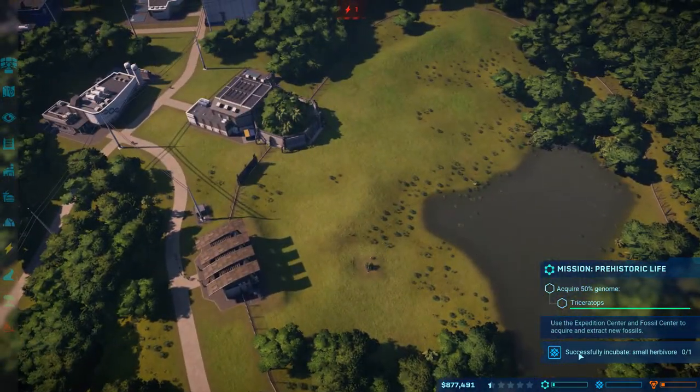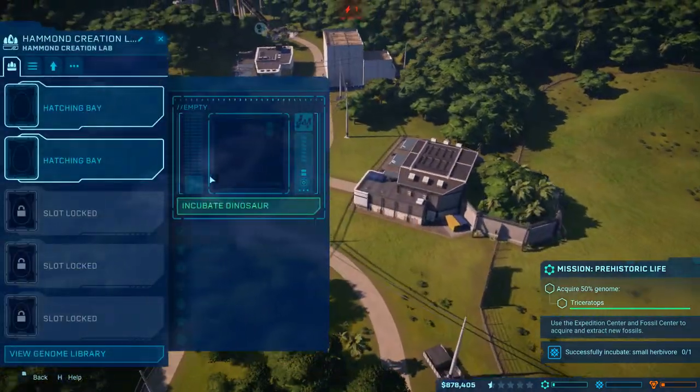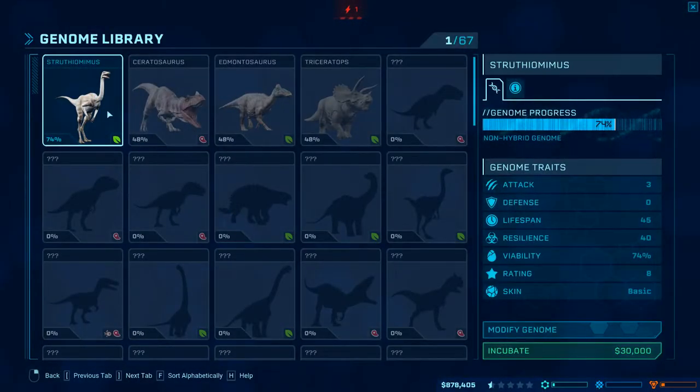They want me to successfully incubate a small herbivore, which should be simple enough. We'll just do another Struthiomimus.